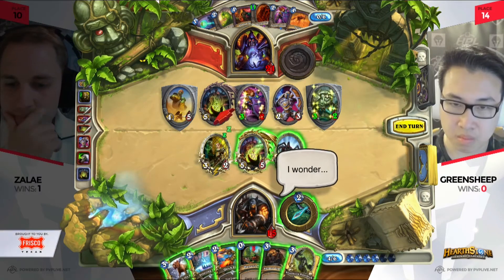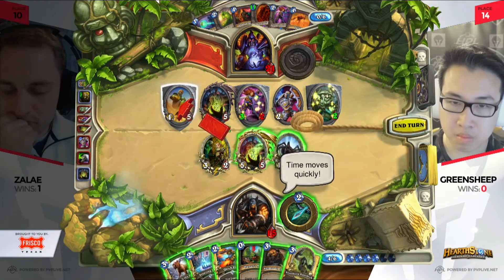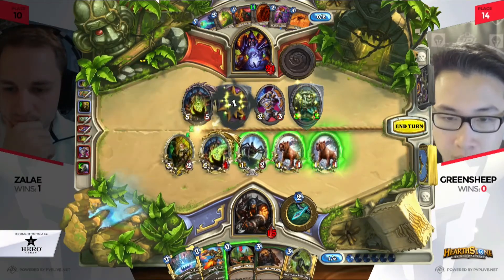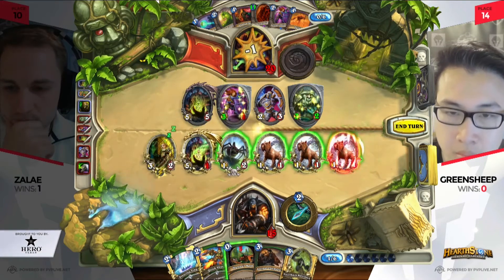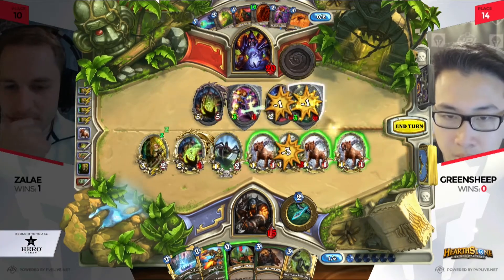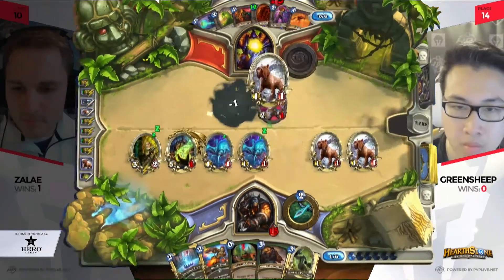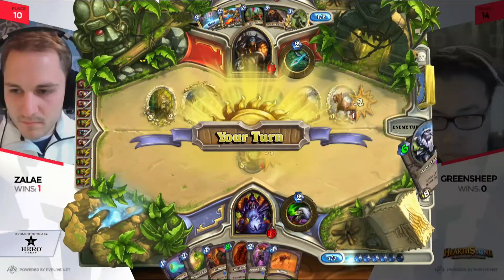This turn is super complicated — you have a lot of different attacks that can go through, plus Unleash the Hounds and extra juggles from many different combinations. He's going to see the Unleash the Hounds and get all the extra information, but he needs these animations to hurry up. He's running out of time — time is a really big factor here. One of the juggles goes to face. He's only got a few seconds left to act. Did he get in enough attacks in time? It looks like all the damage went for the dome, trading off with the Defender of Argus.